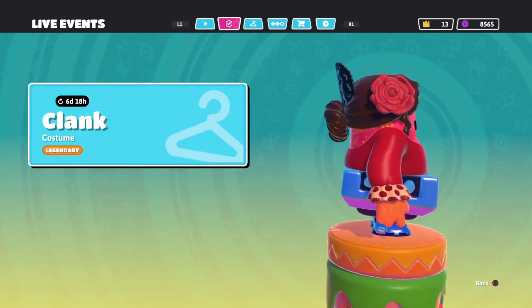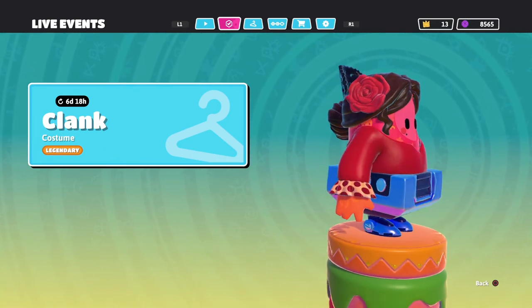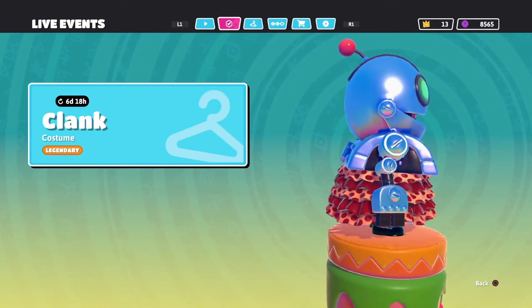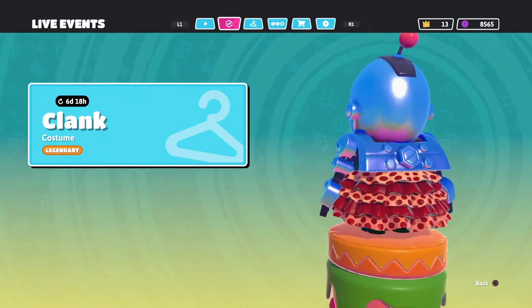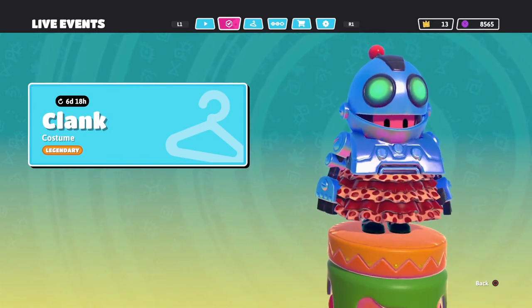Then we also get the bottom, which is very square — didn't expect it to be that square. I don't know if that's just the light reflecting, but there's a lot of purple on the bottom; it's very purple and blue. Maybe it is the pattern that I have on. And then on top, we get the shiny Clank as we know and love with the bright green eyes.